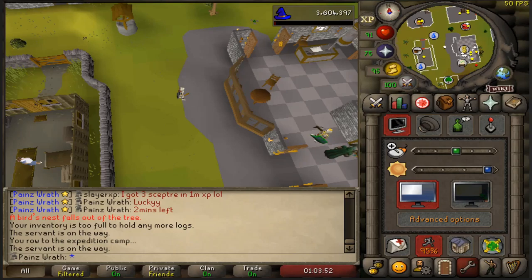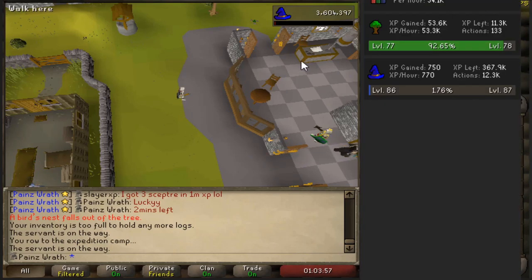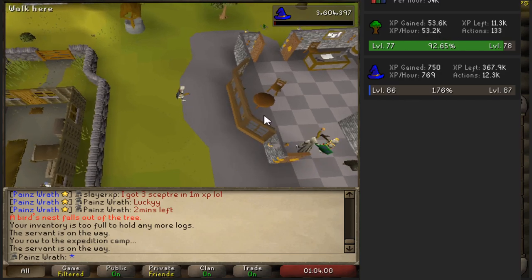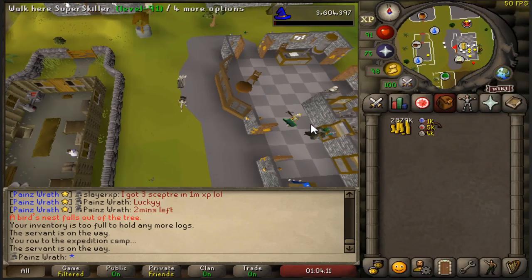And there you have it — the timer just hit zero. The total experience we got was 53.6K Woodcutting experience. Keep in mind I was only level 77 Woodcutting while doing this, along with a rune axe. Let's go ahead and check the bank to see how many planks we got.